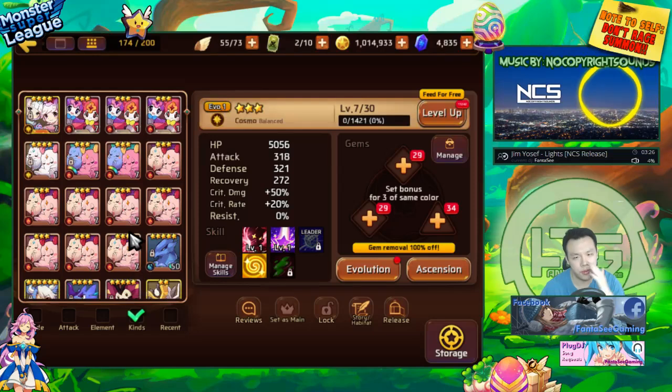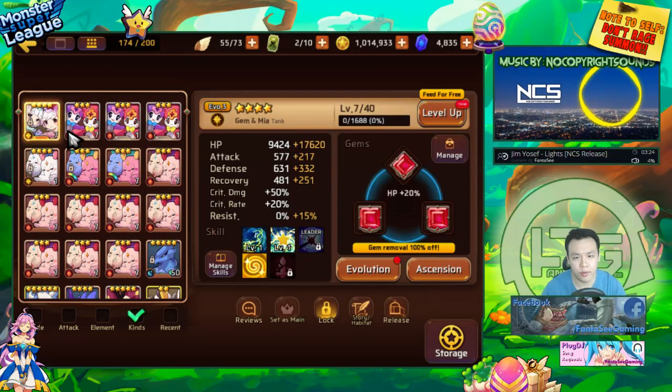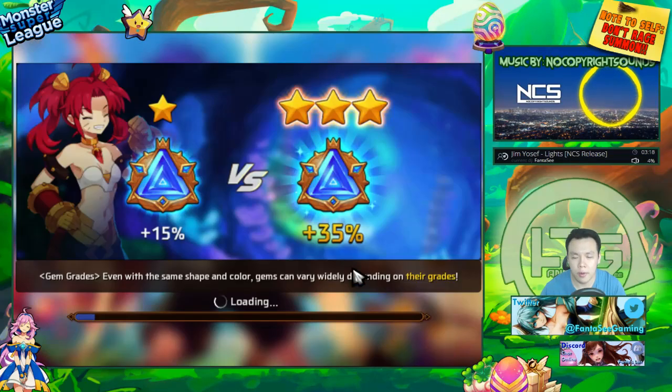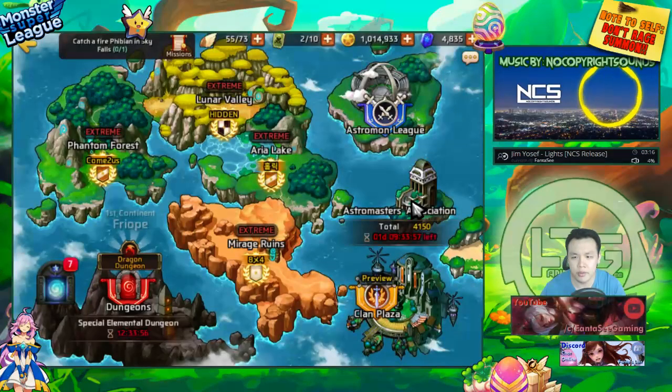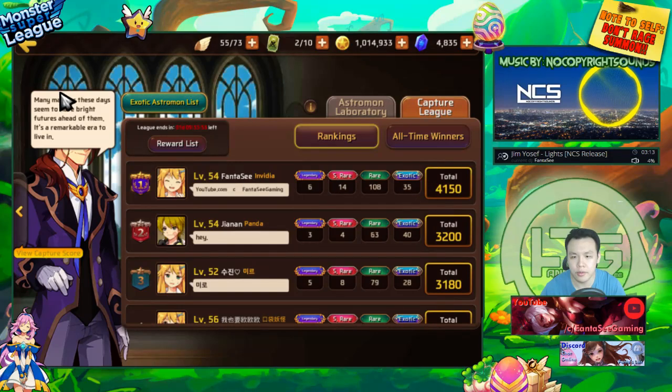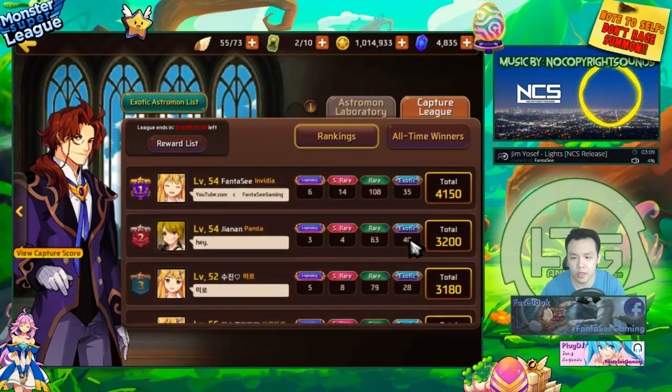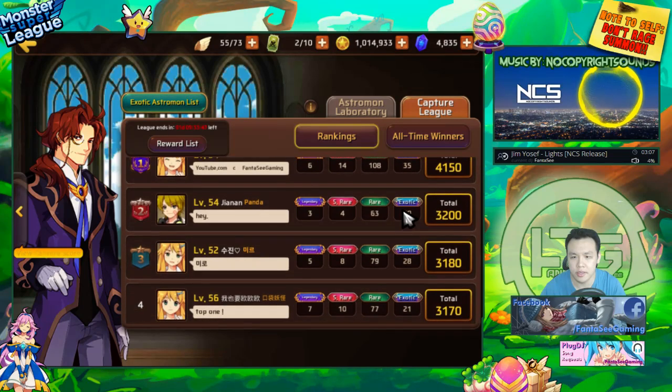At the time of recording, I do have quite a lot of Gemini. I already have an Evil 3 Light one, I have these all Evil 2, and I have a whole bunch of Fire ones as well. I'm also currently number one in Capture League, and I've caught a lot of Exotics, but a lot of people do actually have more Exotics — like the number two guy, he does have like 60 more Exotics.